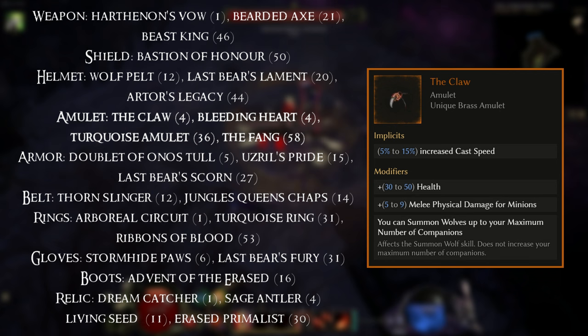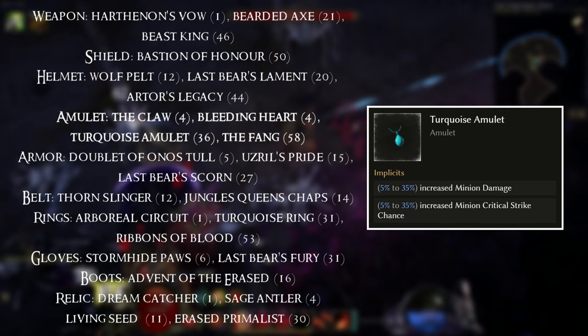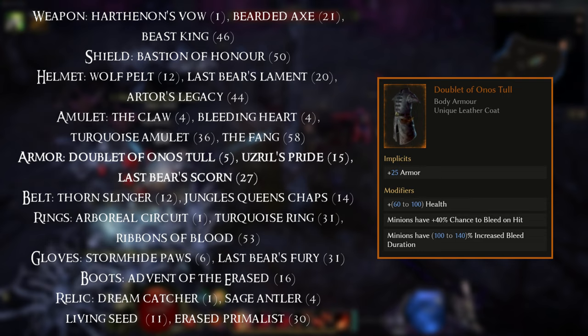We have quite a few nice options for the Amulet slot. Firstly you've got the Claw — perfect for you and equippable at level 4. If you don't have the Claw, you can use the Bleeding Heart for some survivability, also equippable at level 4. As a decent base item, you've got the Turquoise Amulet equippable at level 36. And finally you've got the Fang at level 58 — essentially an upgraded version of the Claw.